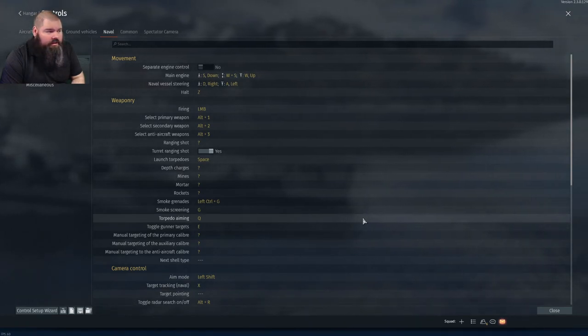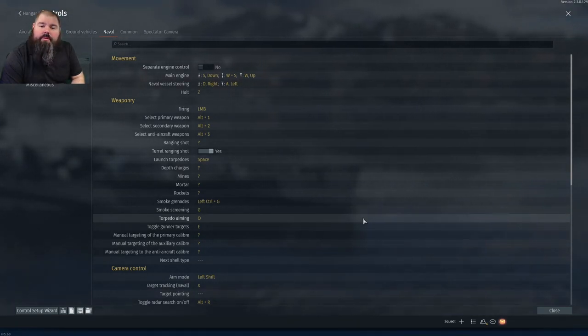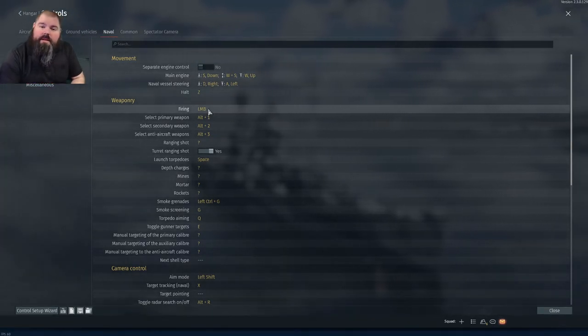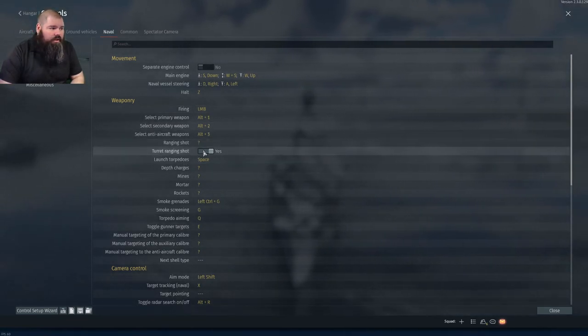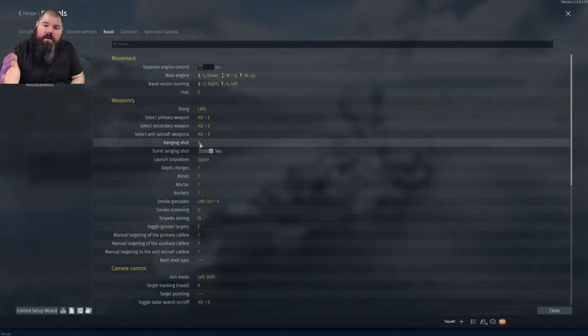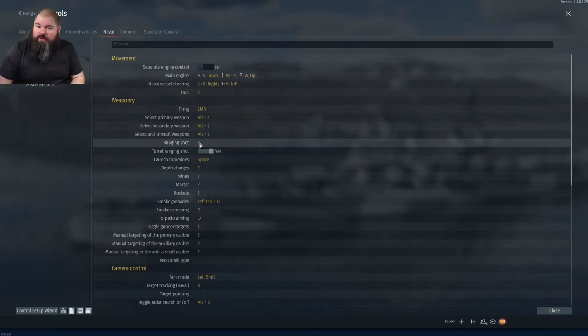The next thing is the ranging shot. Typically when I fire at a target, I just use the regular fire, which fires the full volley of your primary cannons. The ranging shot allows you to fire off a single turret — the turret ranging shot. If you fire it again, it'll fire another turret while the first one is reloading, and so forth until all turrets are fired or the first one has reloaded.